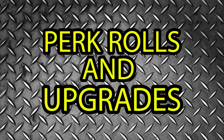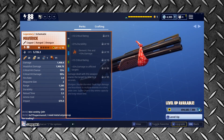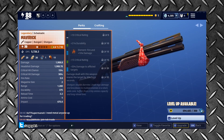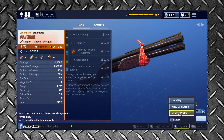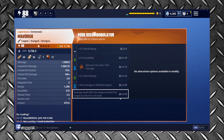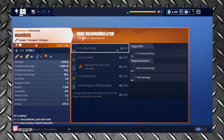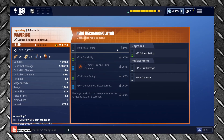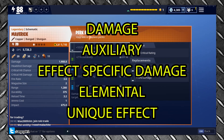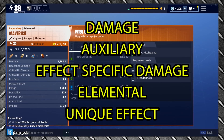Perk Rolls and Upgrades. So, how do the perk rolls work? Are we finally able to create our perfect weapon irrelevant of their base perks? Well, no — not quite. It appears a system has been created which follows a set of rules. Instead of picking any new perk you want, you'll be able to either upgrade your perk or change it for another perk in the same category. There appear to be 5 categories: Damage, Auxiliary Effect, Specific Damage, Elemental, and Unique Effect.